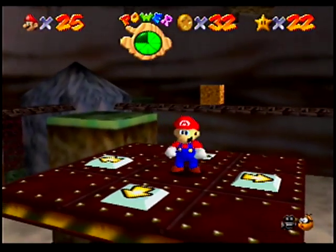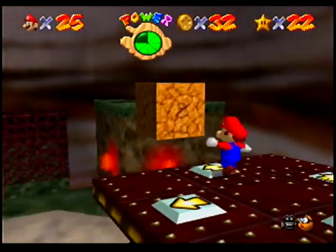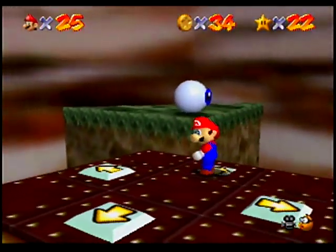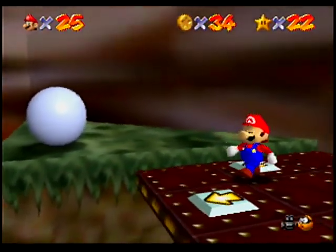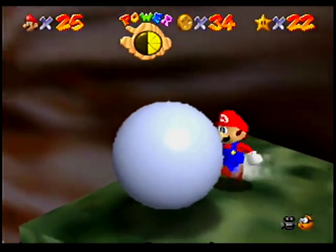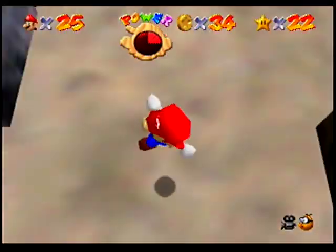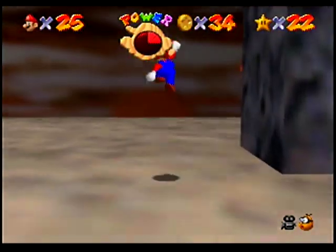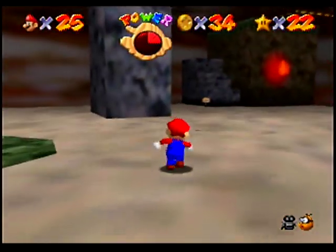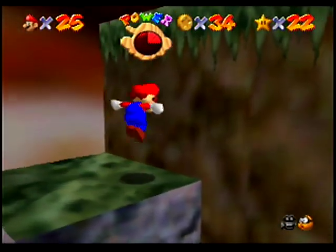Let's try to heal ourselves with one of the red coins over this way, because in order to defeat this Mr. I here, we're going to have to take damage. If we fail to defeat it, it's no big deal. Okay, I failed and our platform is gone. But if you take damage, you can run through him and make the circle work that way. At this point, let's not go for the Mr. I — let's just get the rest of the red coins.